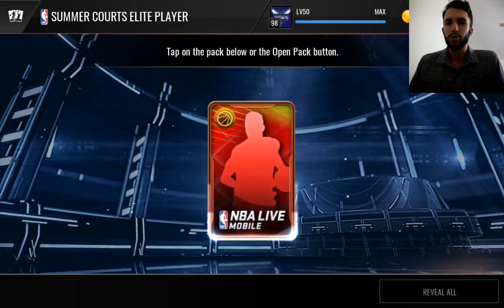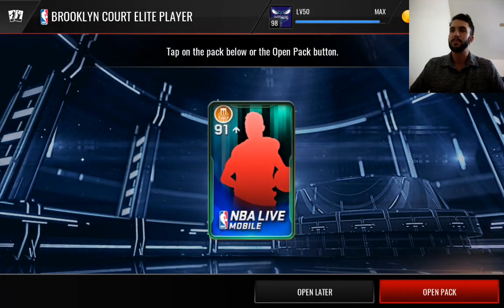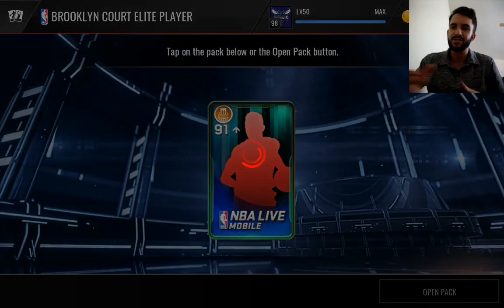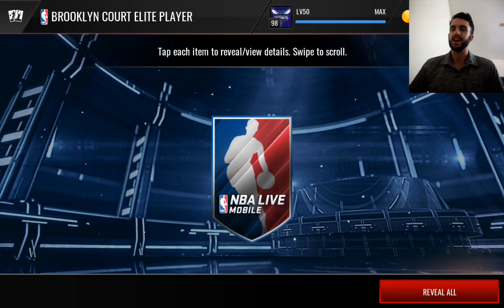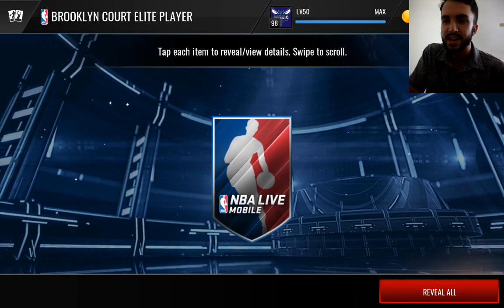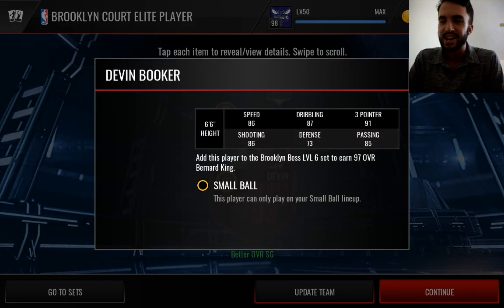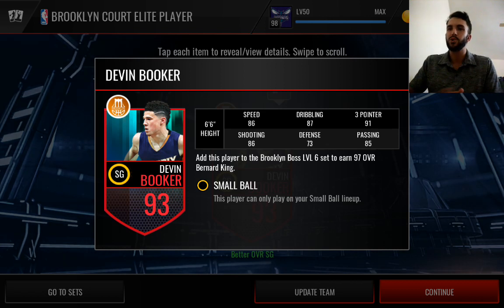We got one more regular elite Summer Quartz player and we get another Ben Simmons. And then a 91-plus — I believe the best option is a 97 Lance Stevenson. Hoping we get some more players because it would be nice to have more variety in these packs. 3, 2, 1 — there we go! 93 Devin Booker. That's a nice one, actually. That's going to be really, really good for our shooting guard spot. 91 three-pointer.